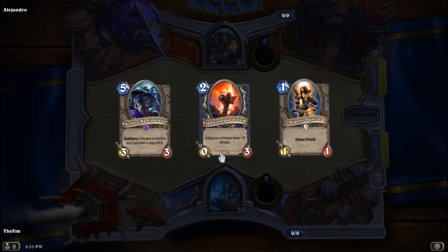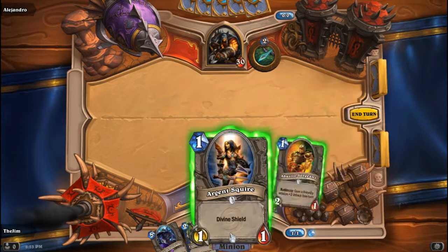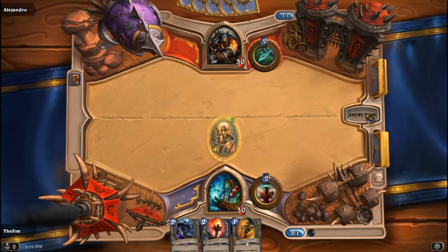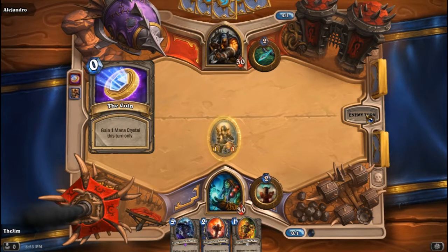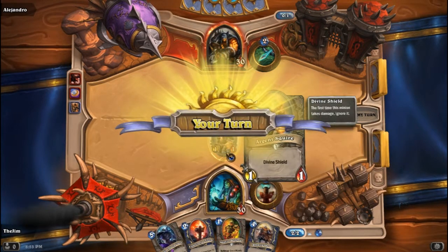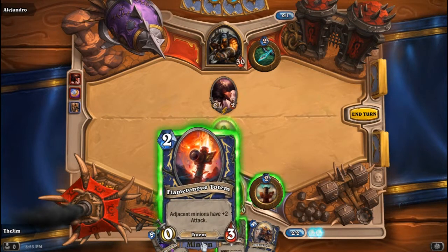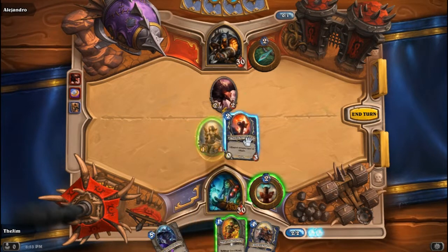Either we can Abusive Sergeant her next round or put down that Flametongue Totem, which is also not a bad idea. I think we actually do Flametongue Totem, because that's going to give her the three attack necessary to take out that Buzzard.